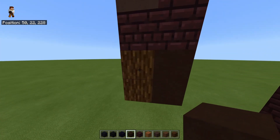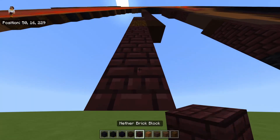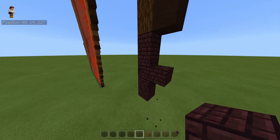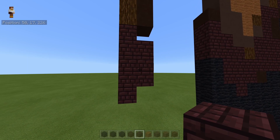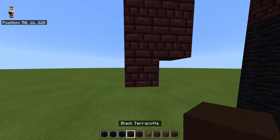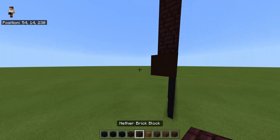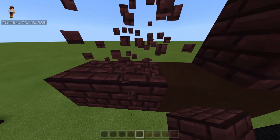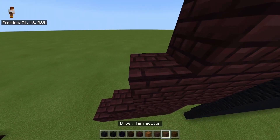Underneath the two spruce logs going down you're going to place five nether bricks going down. Starting from the middle block of those five, place one block out with one block above — nether bricks — and also one block below with nether bricks, so it should look like a cross shape. Then come to the bottom of the five we placed and with black terracotta place two blocks going across linked to the left. Then place two nether bricks to the left; starting from the first of those two, place one block and then a linked three blocks going up to the right.